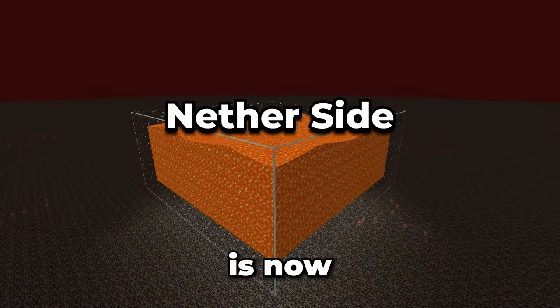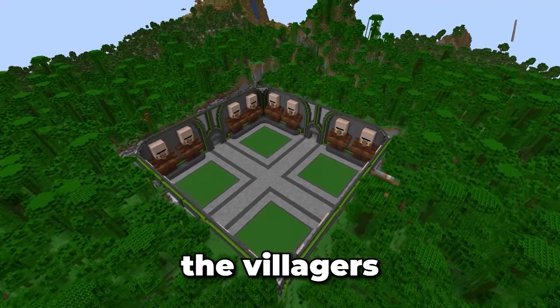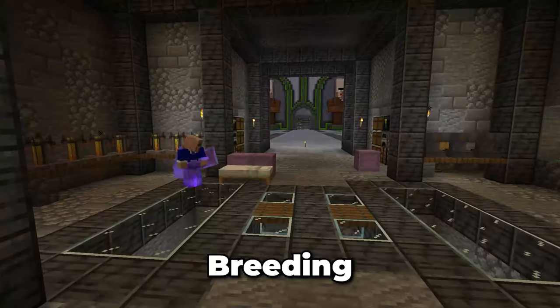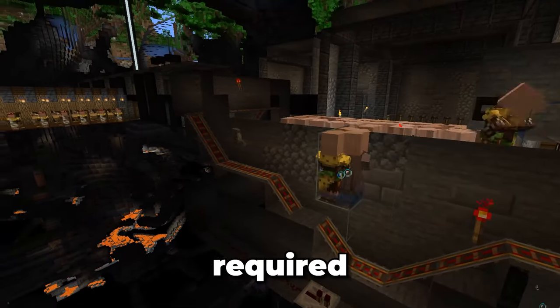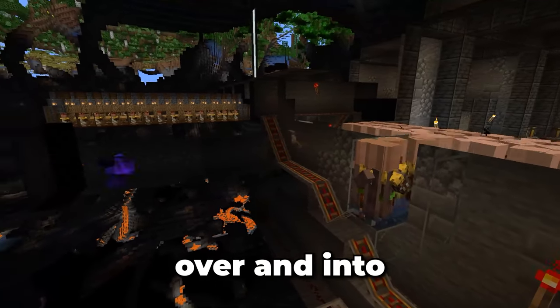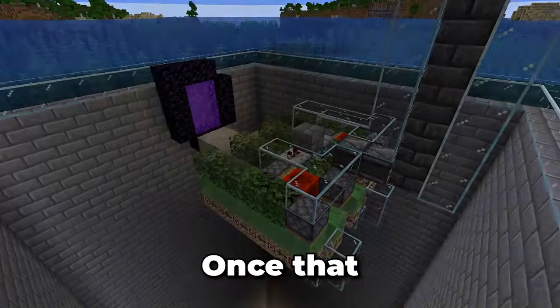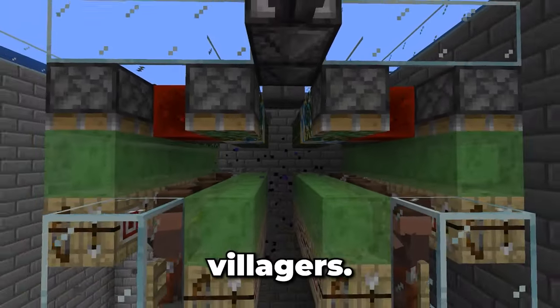Now I need to fill this farm with 37 villagers. To breed the villagers needed for this, I'll use the villagers set up over in the villager area. Breeding all the villagers needed for this project took several hours. Once that was done, I set up the required infrastructure to move the villagers over and into the raid farm. The easiest and fastest way to do this was using the nether. Once that infrastructure was in place, I was able to quickly fill each module with villagers.